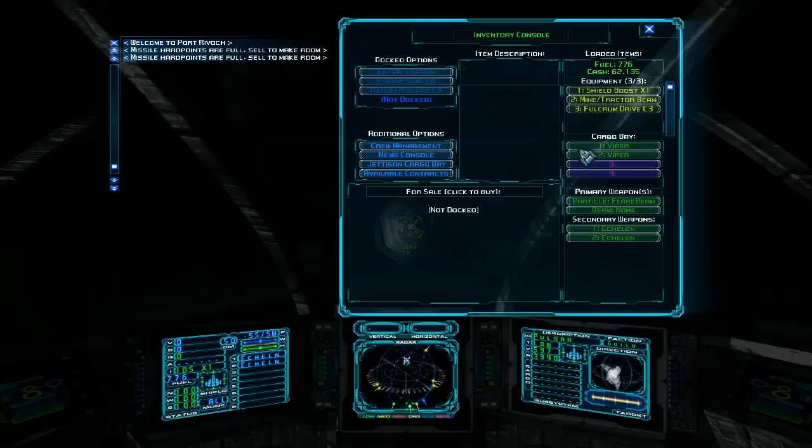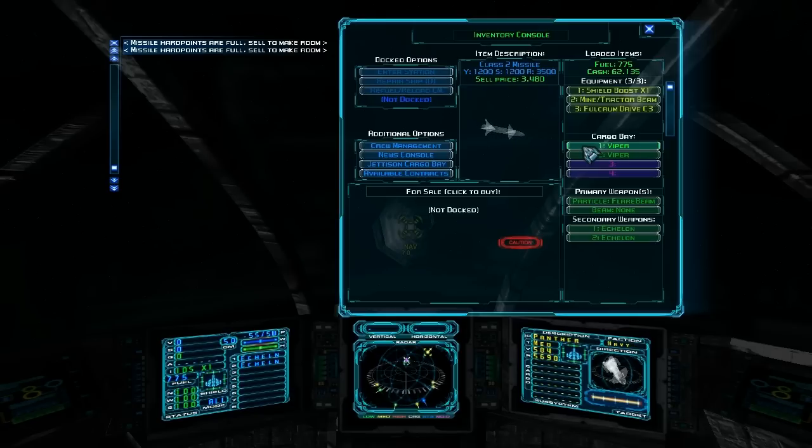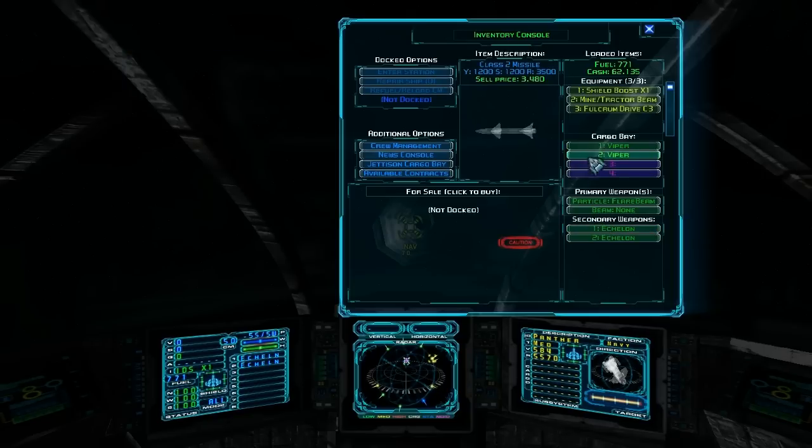We just pulled in some Viper missiles. As far as the statistics go: Y is the yield, that's how much damage it does. S — I don't know what S means, but R is the range. Maybe S is how much damage it does to shields. The class obviously matters too — higher class is going to do more damage. These are Viper missiles; they'll sell for a decent amount.